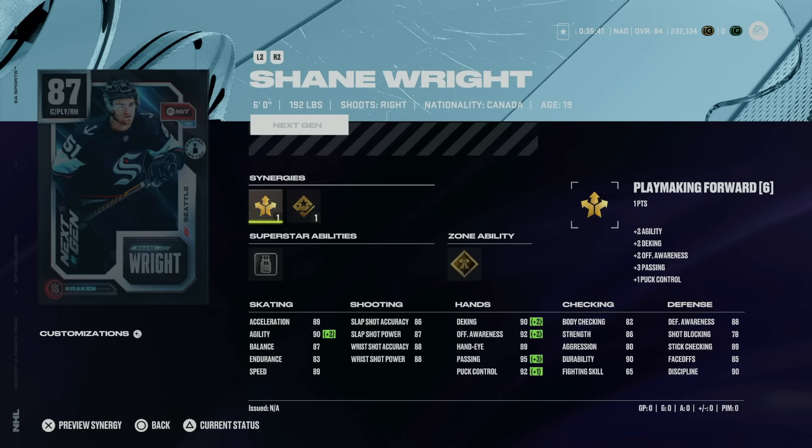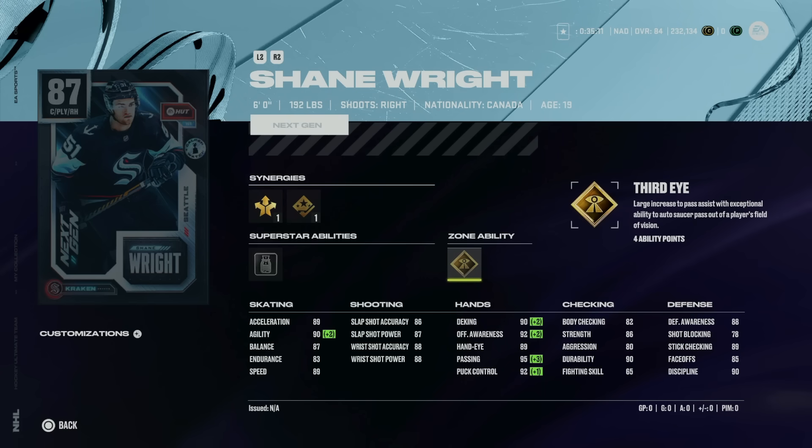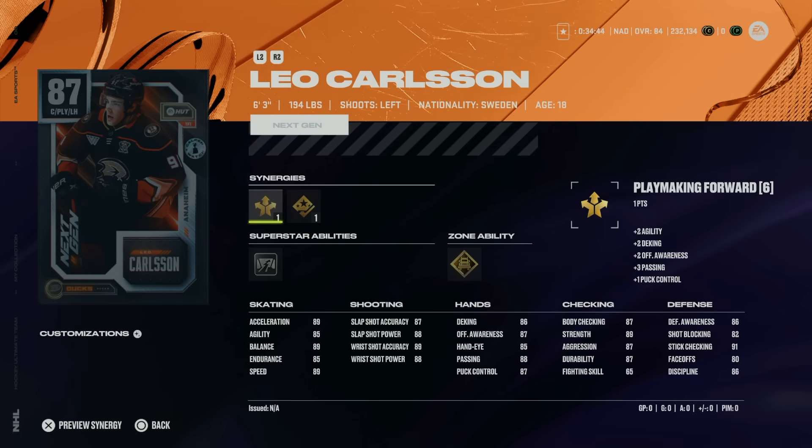On to C-Tier: the 87 Shane Wright from the Seattle Kraken with Playmaking Forward and Shooting boost. Playmaking Forward is one of the easier ones to activate, but he's six foot 192 — not terrible size, but not great. He's got 89 speed, 89 acceleration, and 90 agility. His shot and hand stats are in the high 80s but defensively he's not great — 85 faceoffs, 82 body checking. His abilities, Third Eye and Big Tipper, are among the worst for a master set player. Hard pass.